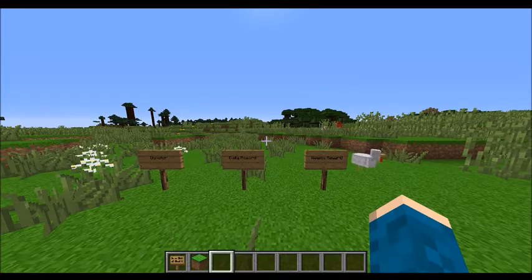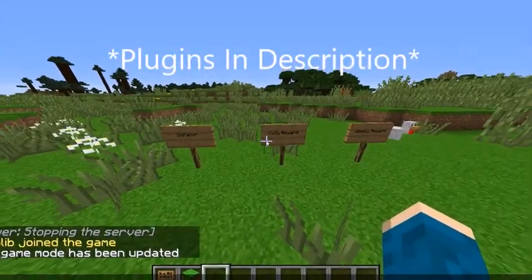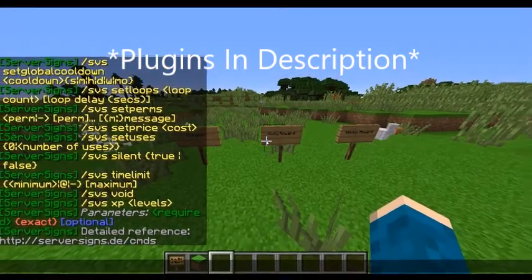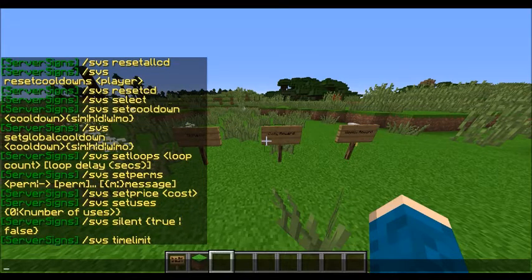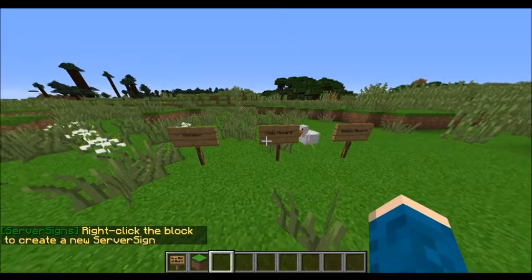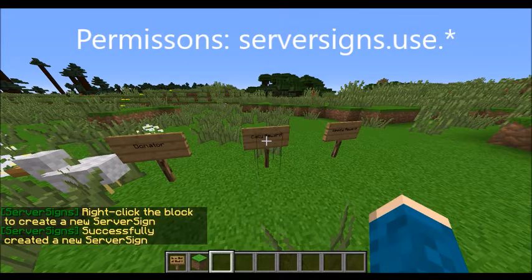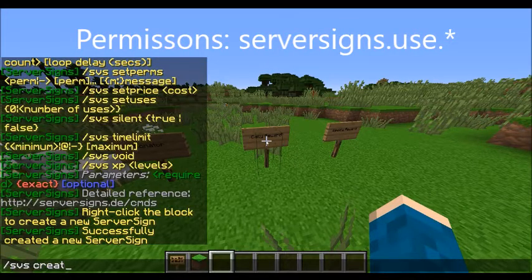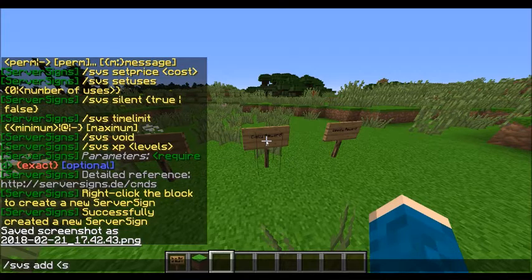Now for a donor sign, you click slash sws and a menu comes up. You can use 'sws create' — click create, then click on the sign you want. Now take slash sws add.